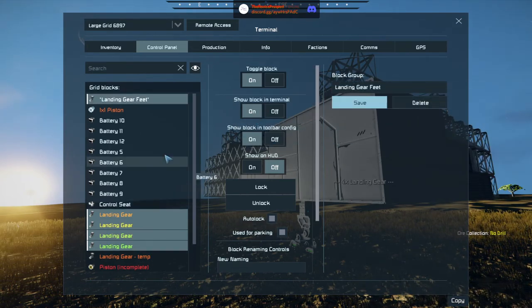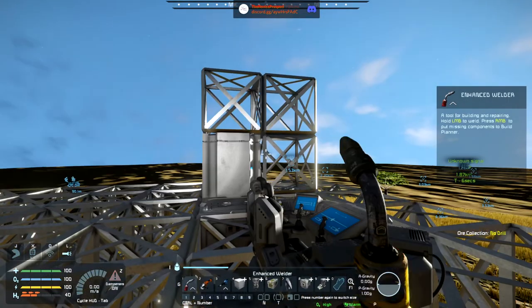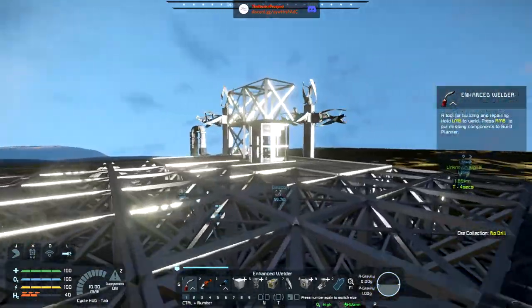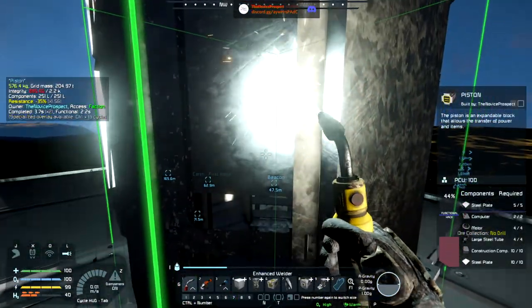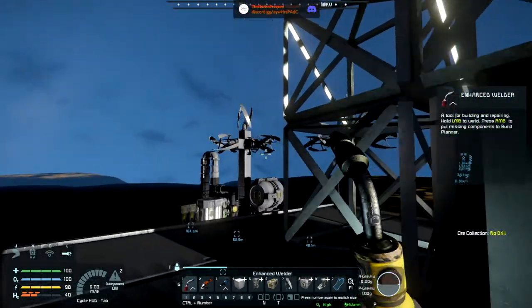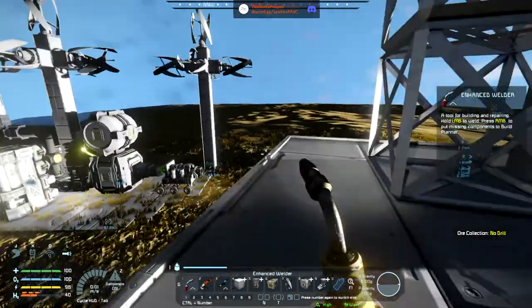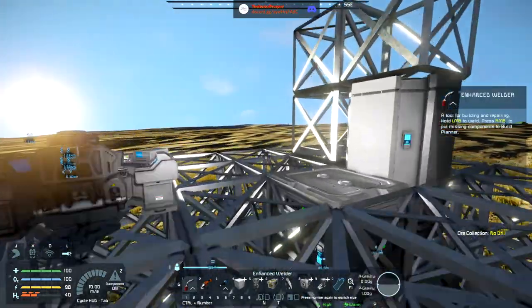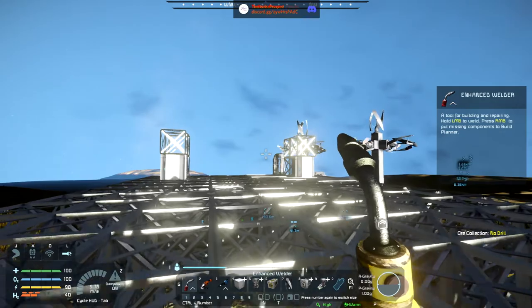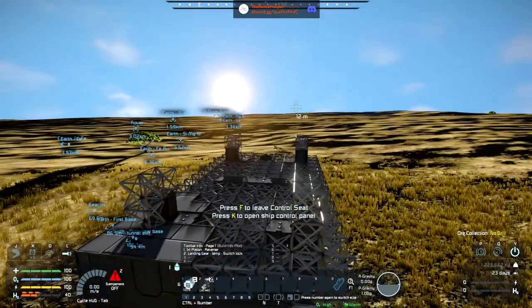There's only one piston. The parts do get passed through — okay, so there's a piston still incomplete because I have the part on me right there. They passed through, so I find it weird that Build and Repair acts as if there's no access to certain things. Maybe it's a settings issue from my end.